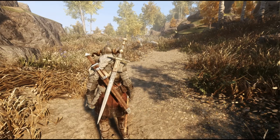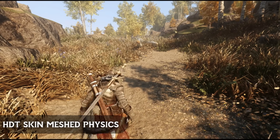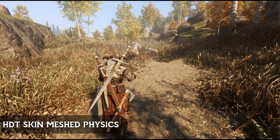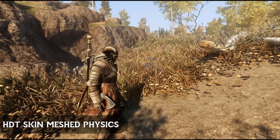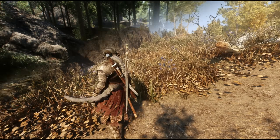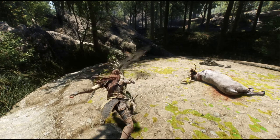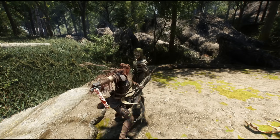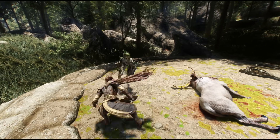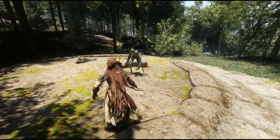Another animation mod is the classic HDT SMP (skin mesh physics), which has seen several iterations over the years and adds physics to objects such as capes, clothing, hair, and other body parts. These mods have evolved Skyrim gameplay from a static and rigid starting point to something more modern and realistic. It's also very aesthetically pleasing seeing your cloak or hair whip around in the wind — undoubtedly a goated mod.